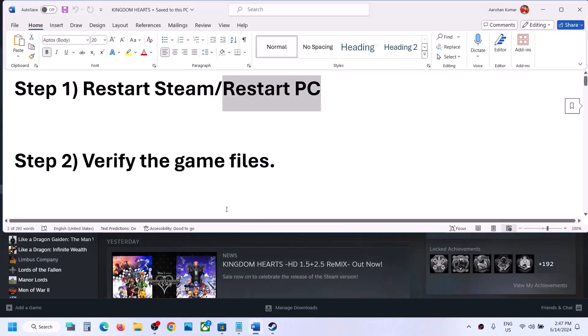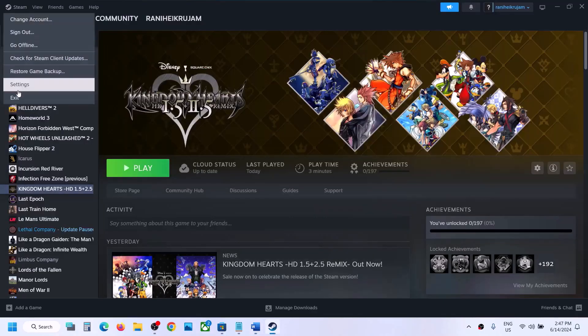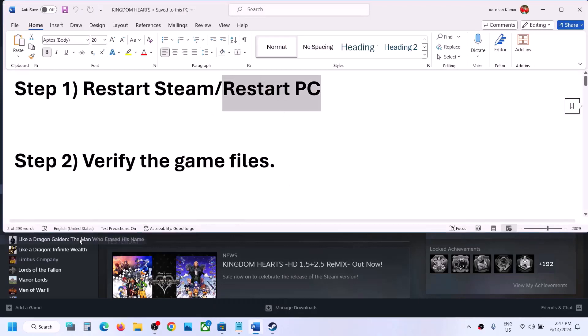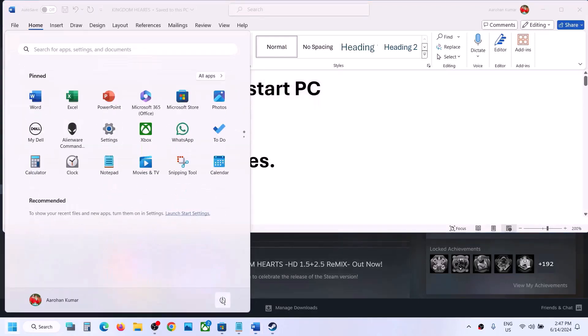The first step is to restart Steam. Go to Steam, click on it at the top, then click on Exit, then relaunch Steam and launch the game once again. If that does not work, restart your computer once, and after the system restart launch the game.